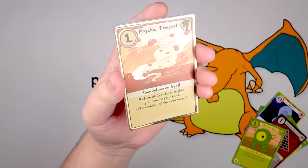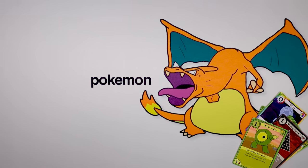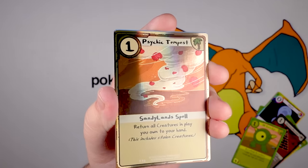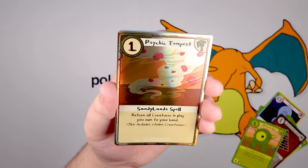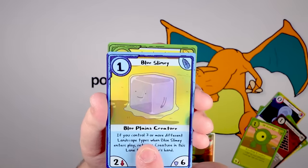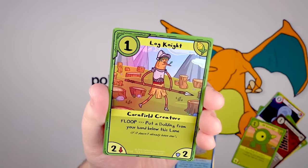Now we're getting into our foils. We got Psychic Tempest — it's a tornado of brains. That's awesome. Sandlin's Spell: 'Return all creatures in play to your own hand. This includes stolen creatures.' Blue Slimey and Log Knight — he is a knight made of wood. I like him. This is just a pleasant set.